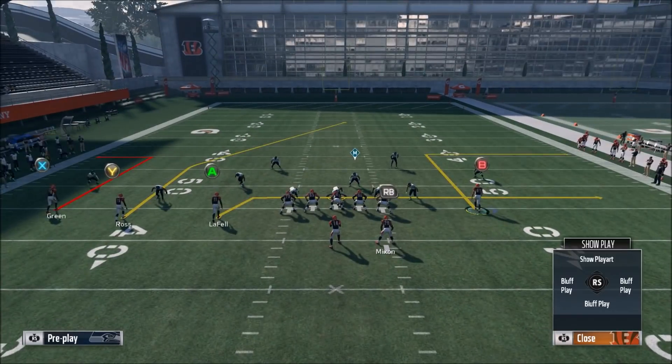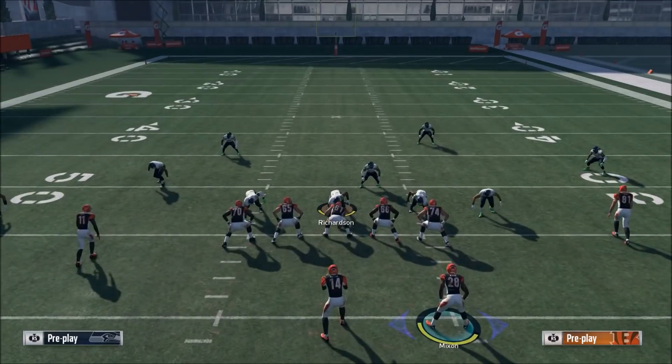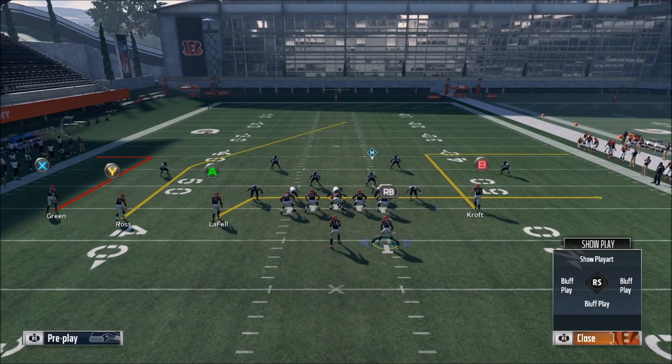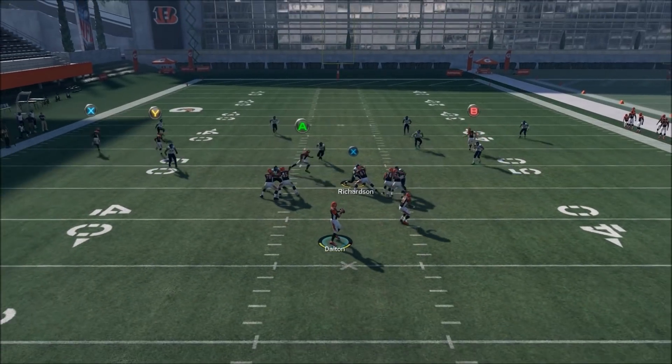The first thing we want to look at is cover four hard flat — any type of cover four or cover three — we're going to be able to just tear them apart with these out routes. Even if there's a cloud flat on the left from a linebacker, he's not going to be able to get out there to stop AJ Green. So whether they're playing underneath or over the top in cover three or cover four, AJ Green is still going to get open.